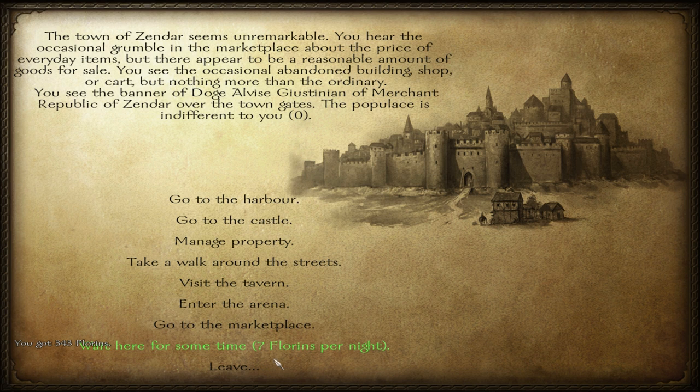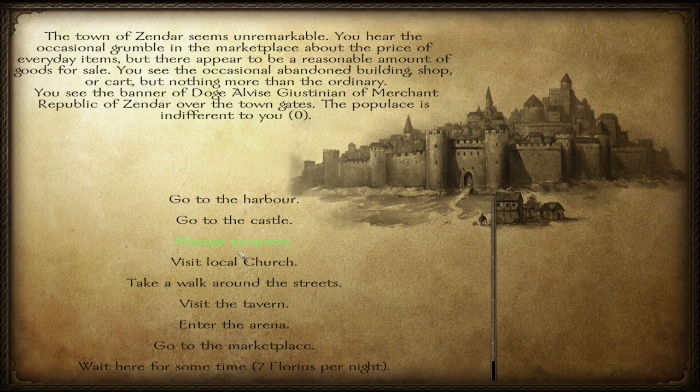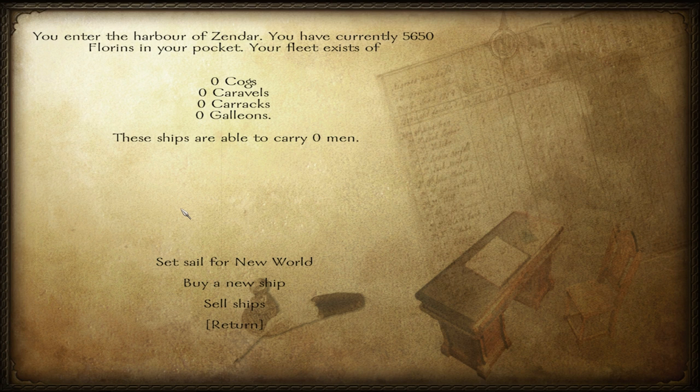What else can we do here? We can go around the streets, manage property. You can buy houses, it looks like it. Or manage property, go to the castle, go to the harbour. I guess this will be it. You enter the harbour of Zenza - you have currently 5,650 florins in your pocket.